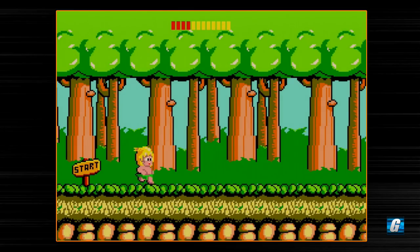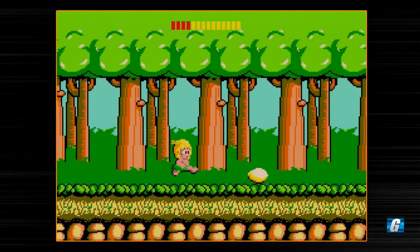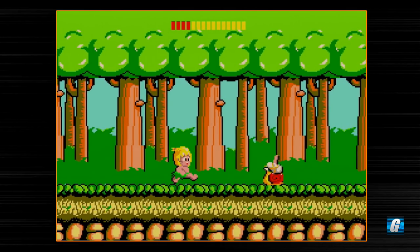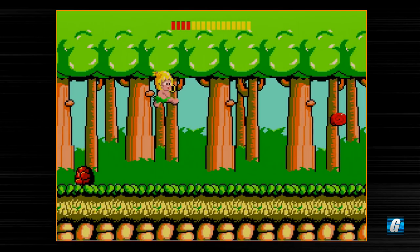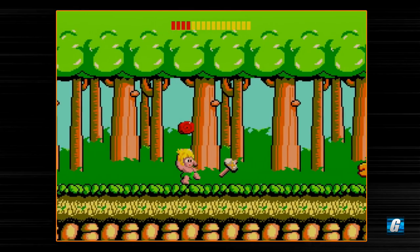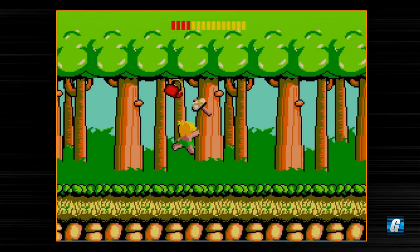So in Wonder Boy, it's pretty much running, jumping, and shooting. You've only got one kind of weapon in this game, whereas in Adventure Island you've got two kinds of weapons. You've got this hammer that you throw and you'll notice it gets thrown at an arc. You'll also get a skateboard in the game, which actually acts as a shield — it'll basically absorb a hit, which can be very, very handy in this game.